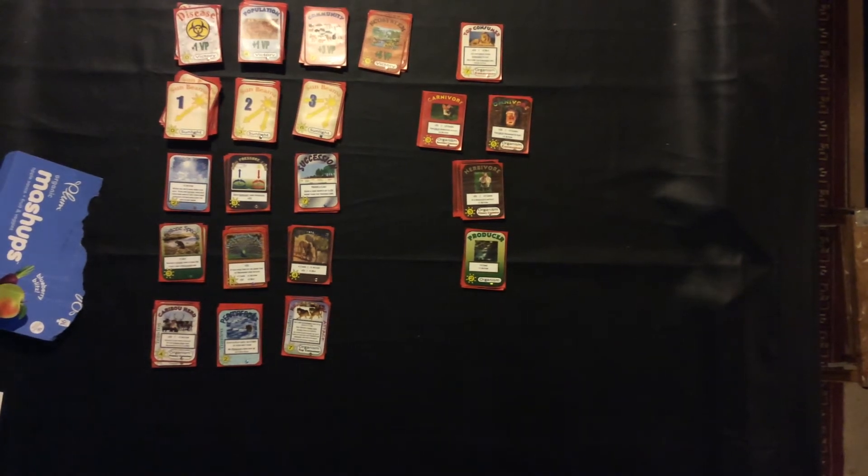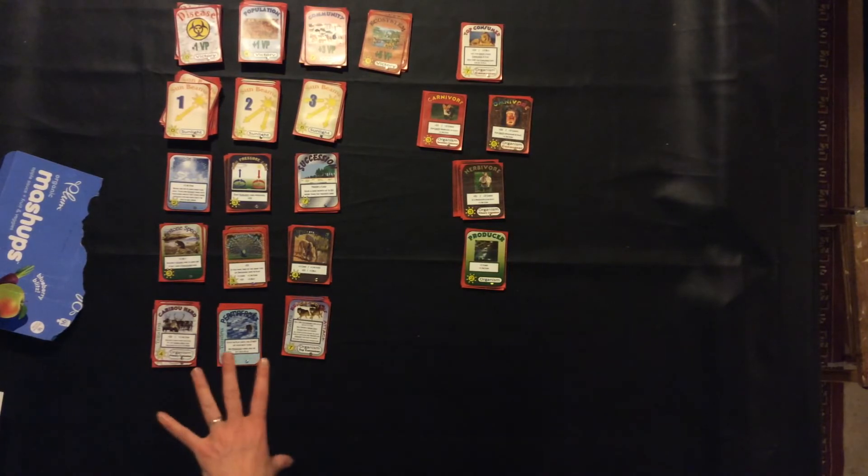Welcome to the third video. We have the same game system set up here as the last time. We're going to walk through a couple of late game situations, after a couple of players have really put together a good deck and it's going to start to make a push to win the game and start to pick up some ecosystem cards. One strategy is to really make use of the action cards and the sunlight cards to be able to generate lots of energy to do an ecosystem.